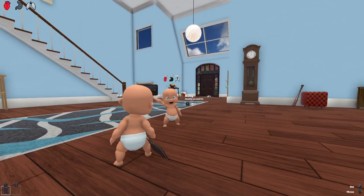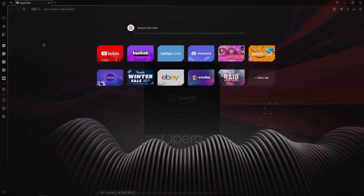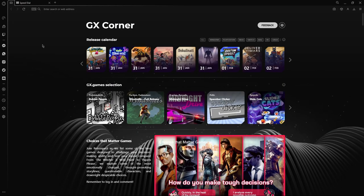Yeah, go on Opera GX and type in Roblox! Wait, brother, what's Opera GX? Opera GX is the ultimate gaming browser with loads of cool features, but my favourite feature is the GX Corner.